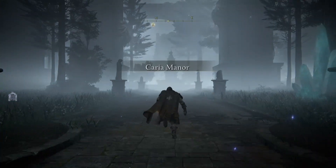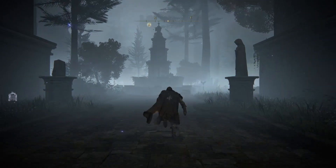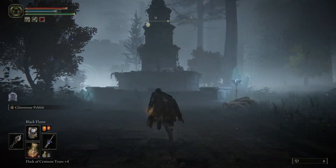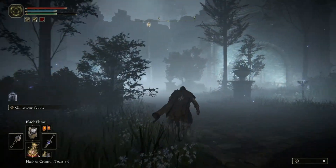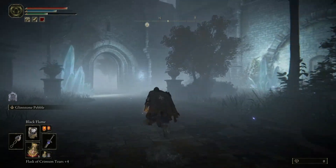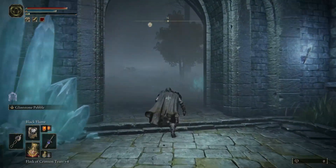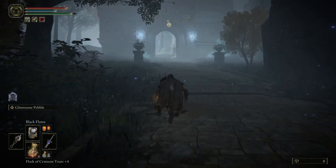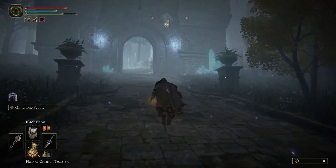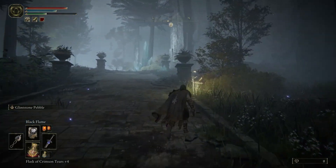Once you arrive at the main Caria Manor grace site, the path to the sword is easier than it would first appear. There are a bunch of creepy hands that pretend to be spiders that will try and grab you. They are weak to fire, but you don't have to actually fight them — I tried and decided it was way too much of a hassle, so I just ran right past them. All you need to do is keep running up the main manor path, past the fountain, through the gate with the large crystal shard, ignoring any enemies that you see.